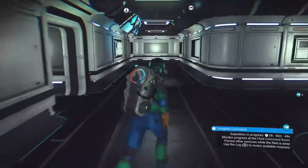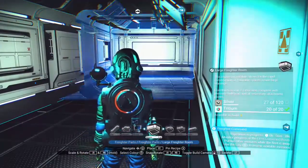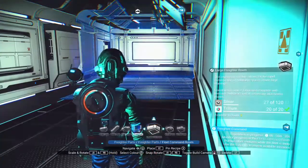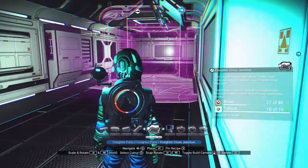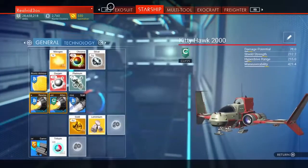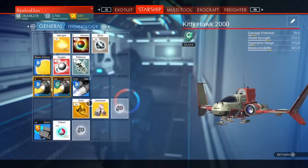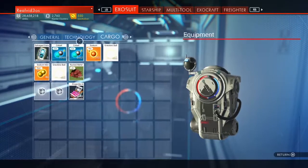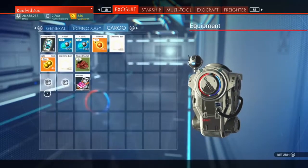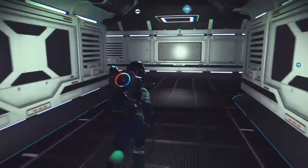Let's head back. I wonder if I can actually build some stuff in here while I'm here — silver and titanium. I've got plenty of titanium, I just need more silver. Let me just check my exosuit cargo — silver and titanium, nope. Okay. I've got five salvage data as well, so we can check out the anomaly. Go back to the anomaly and see if we can spend some salvage data.